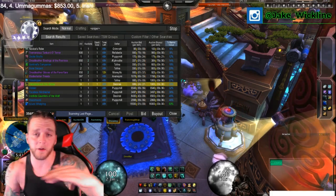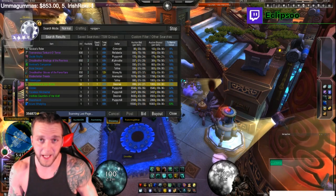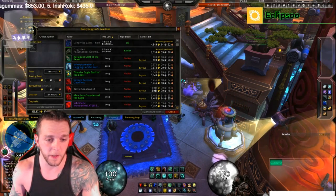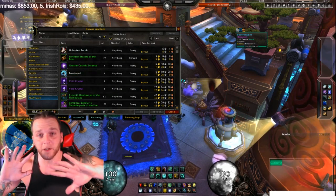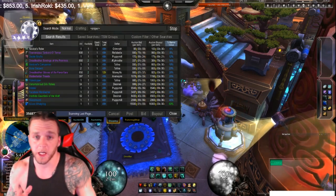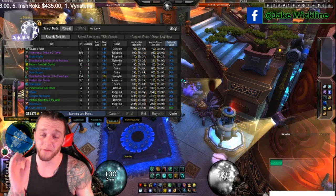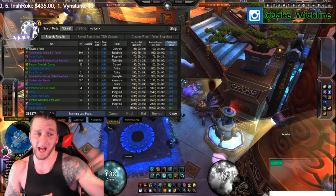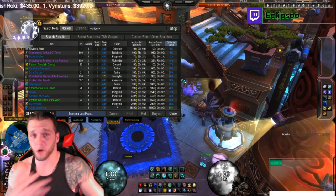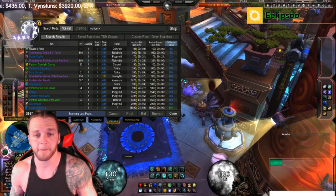So the first thing we're gonna do is look at the items. The way sniper works is it's basically scanning the last page of the auction house, and as people post items, if they make any mistakes or don't know what they have, it comes up right here. Notice my hands are here and it's still moving — that's what it's doing right now, scanning the last page. I let it run for maybe five to ten minutes to let it build up so I have something to work with. Sometimes things pop up in five minutes, sometimes you're waiting — it just depends on when people are posting.